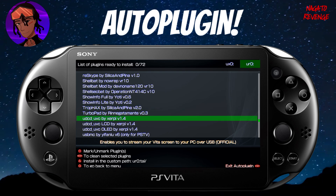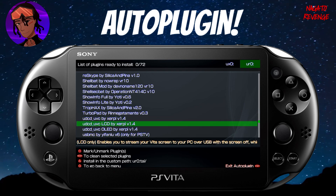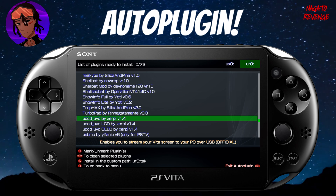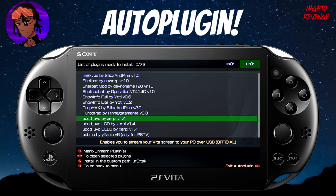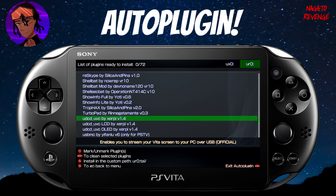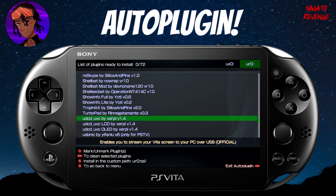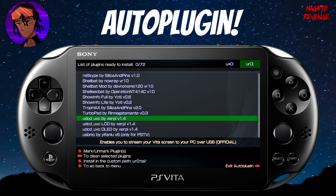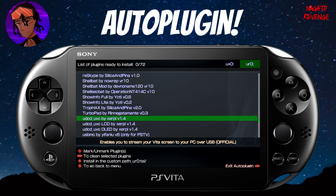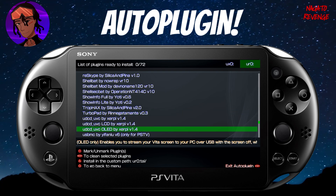One plugin I'm actually using right now to record this video is udcd_uvc. This plugin enables you to stream your PlayStation Vita via USB cable. You can use something like OBS with it — so if you're into streaming PlayStation Vita gameplay or uploading tutorials to YouTube, you can definitely use this. This is exactly how I'm capturing the footage you're watching right now.